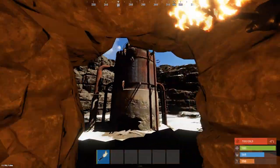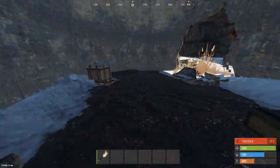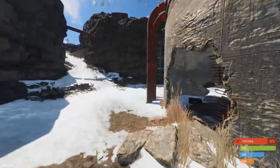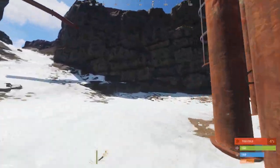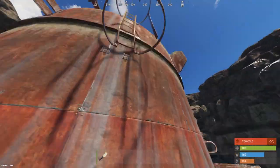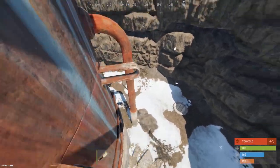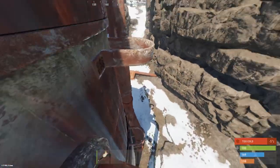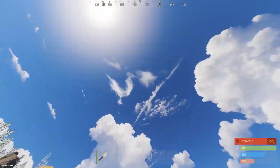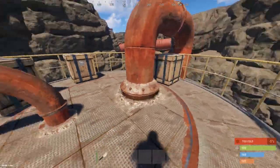Exiting the cave brings you to the jump puzzle. Underneath the jump puzzle there are two crates. To do the jump puzzle, go to this ladder, climb it, and jump. I recommend checking out a creative server to practice that. You'll get the hang of it, and on top you will find crates — up to five of them.